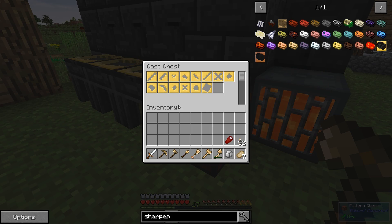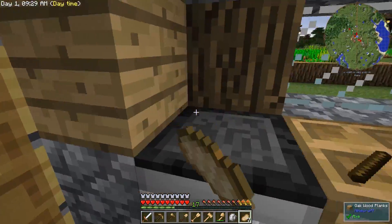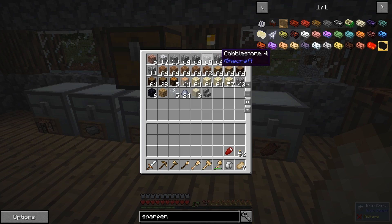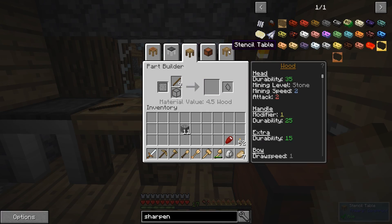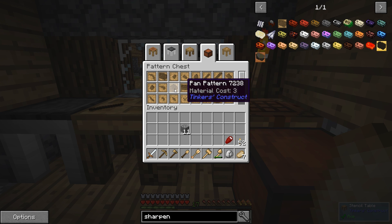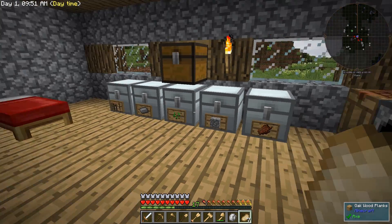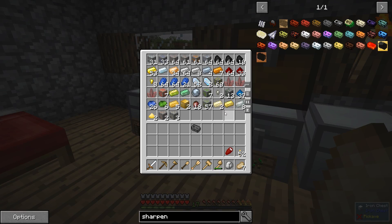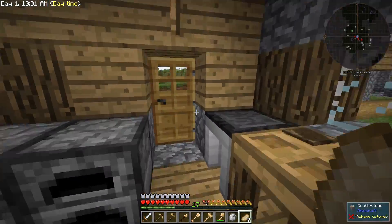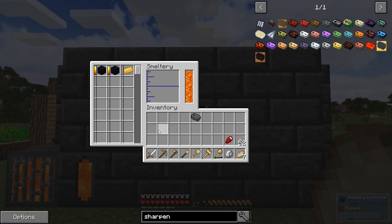I may not actually have a sharpening kit cast, so I should probably make one. Let's grab a little bit of cobble and go to our part builder. We need the sharpening kit pattern — throw that in here. We'll make a cobblestone one, and that should do the trick. That also means I need one aluminum brass ingot so that I can actually make the cast.